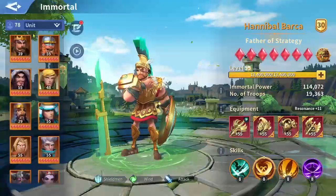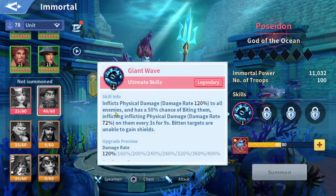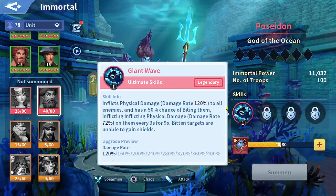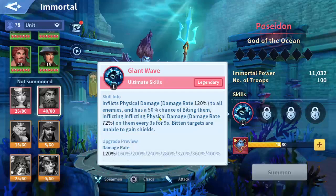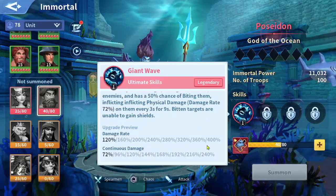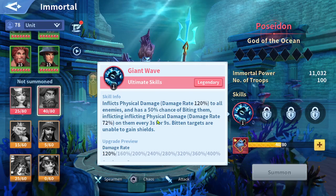Let's read Poseidon's main skill before going to his artifact. His main skill inflicts physical damage — the damage rate is 400% to all enemies — and has a 50% chance of inflicting a bite effect, dealing physical damage at a rate of 240% on them every three seconds.